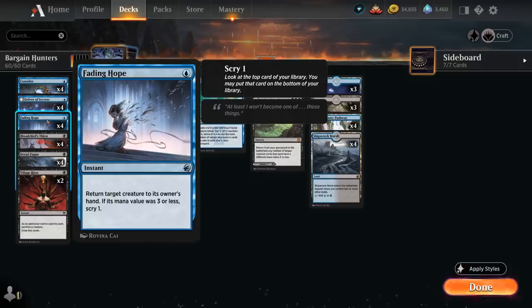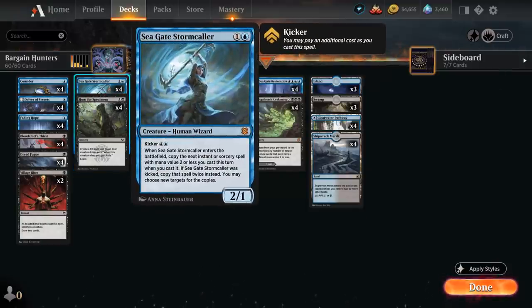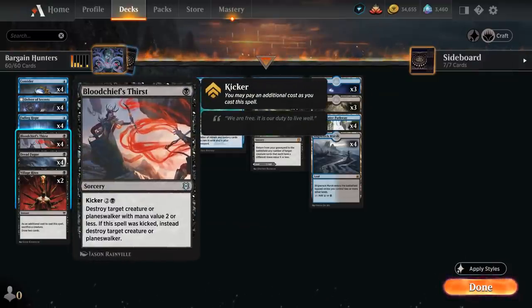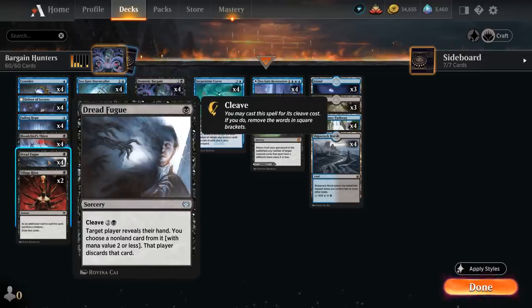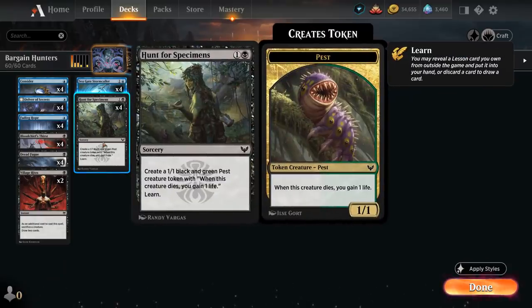Fading Hope is a cheap bounce spell that also lets us Scry 1 if the returned creature had mana value 3 or less. Bloodchief's Thirst can destroy a creature with mana value 2 or less, and can also be kicked to take out larger creatures and even Planeswalkers. With 2 copies of Village Rites — requiring us to sacrifice a creature as an additional cost to draw 2 cards — it combos great alongside Hunt for Specimens, which generates a 1/1 pest token that gains a life when it dies and also lets us learn.